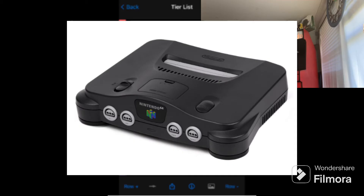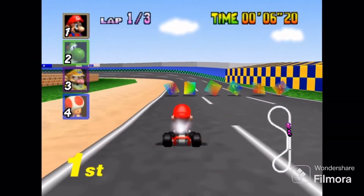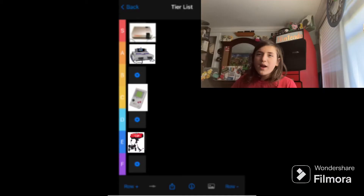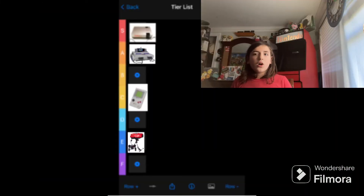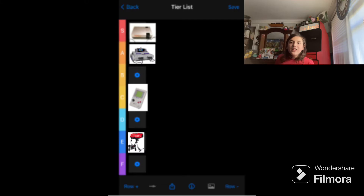Next up we have the Nintendo 64, probably one of the best Nintendo consoles out there. It brought 3D gaming to Nintendo and is home to Super Mario 64, one of the most influential video games out there. The graphics are okay, but the one thing I'm really not a fan of is the controller — that's the elephant in the room. The controller is pretty trash; it took me a while to figure out how to hold it, I literally had to look up a YouTube video to learn. But all in all, the Nintendo 64 is a really good console.